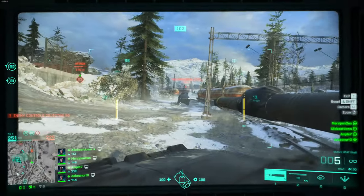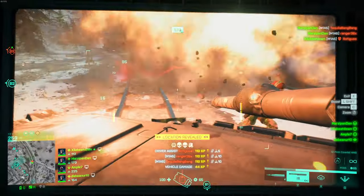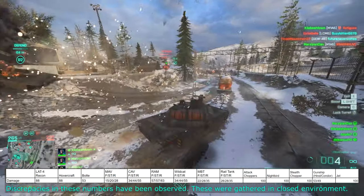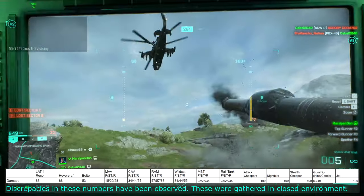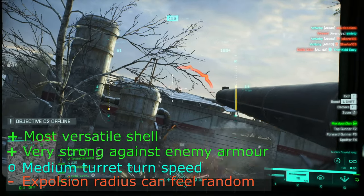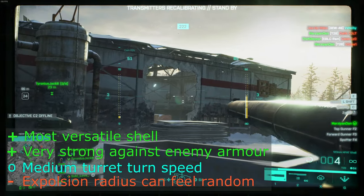Let's look at the three cannon shells we can choose to equip to our tank. The MPAT shells are your bread and butter tank shells — these are effective against everything, especially enemy armour. If we look at the damage numbers, we can see that just like with rocket launchers, we should be focusing on avoiding front armour shots. Aim for those rear shots if able, but otherwise focus on hitting the sides or the top of enemies. They're also quite effective against infantry with a decent amount of splash damage, though they can feel a little inconsistent — sometimes you'll get a one-shot kill, and other times you'll do only non-lethal amounts of damage.